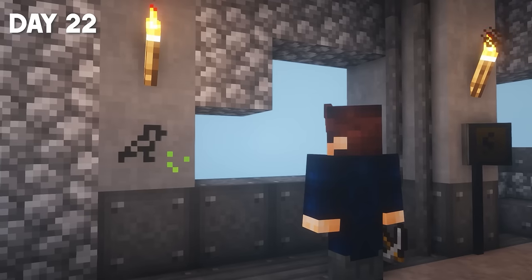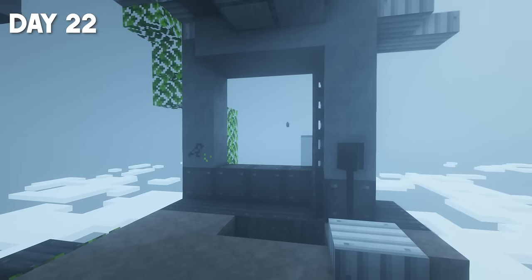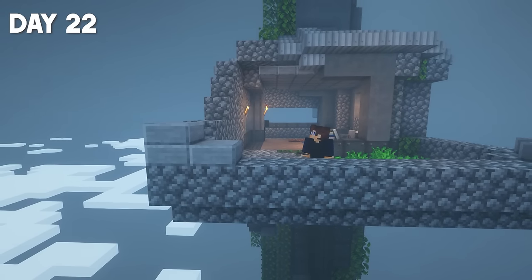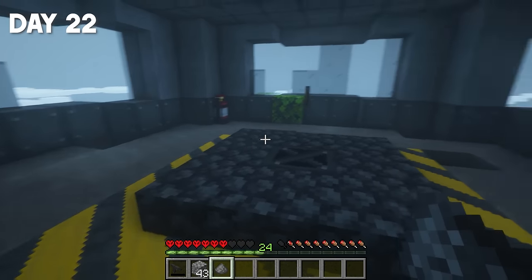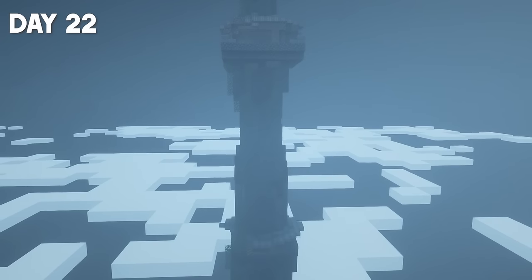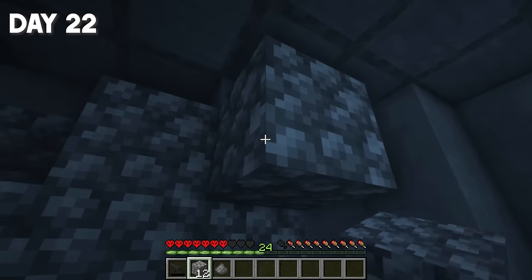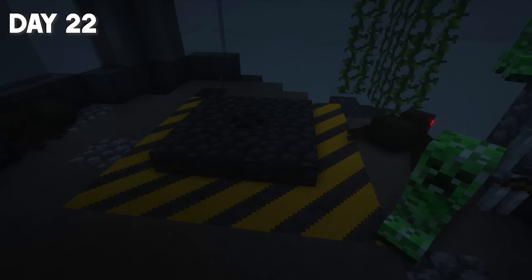So far we only have one sapling, but believe me, soon there'll be many more. Day 22. The pigeon was gone all day yesterday. I already thought that option was gone for me. But today he returned and brought a very important item — gunpowder. Because it's this item that reminded me of how I can break this high-strength cobblestone. Wait, I can make TNT! I need at least four more gunpowder and sand. But then I realized — why do we need TNT if creepers can spawn here?